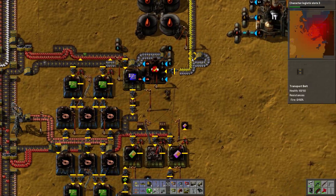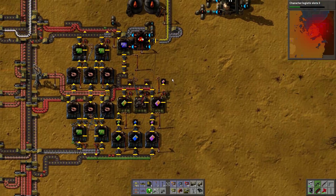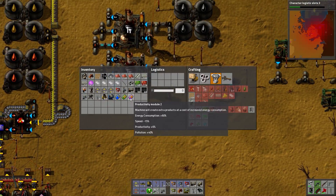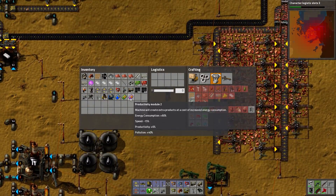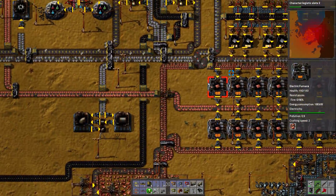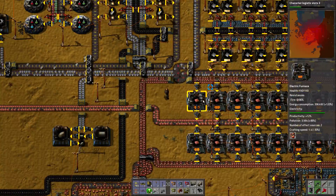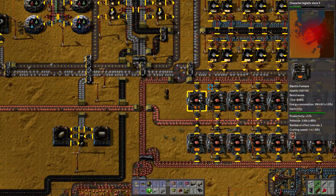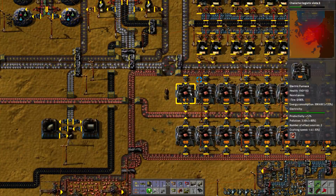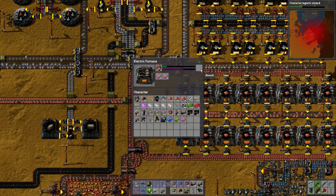I was thinking about putting productivity modules in. I'm going to grab these productivity modules. It says they do energy consumption plus 60%, productivity plus 6%. I've got 2 productivity modules in here now - number of effects sources 2, productivity is increased by 12%.